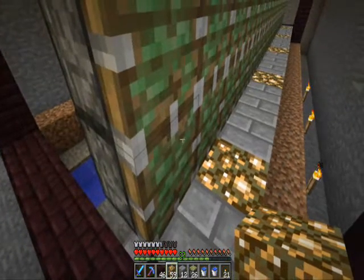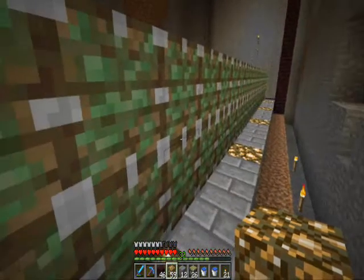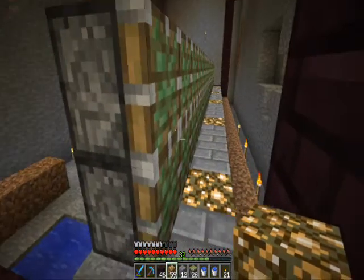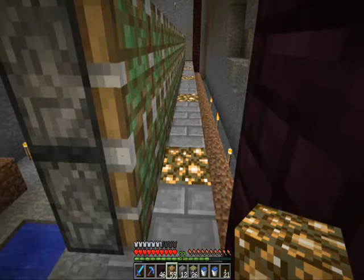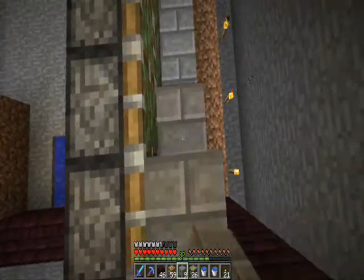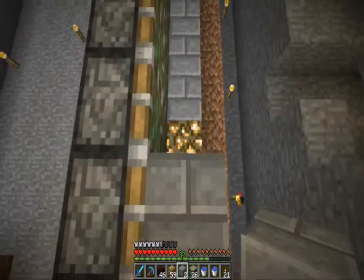We don't want any glowstone on these blocks here because they count as glass blocks, and they have some weird inability to push sugarcane off properly - it sort of phases through it. So we need solid blocks on those. Regular stone like this should work with the aesthetic we're running with here.